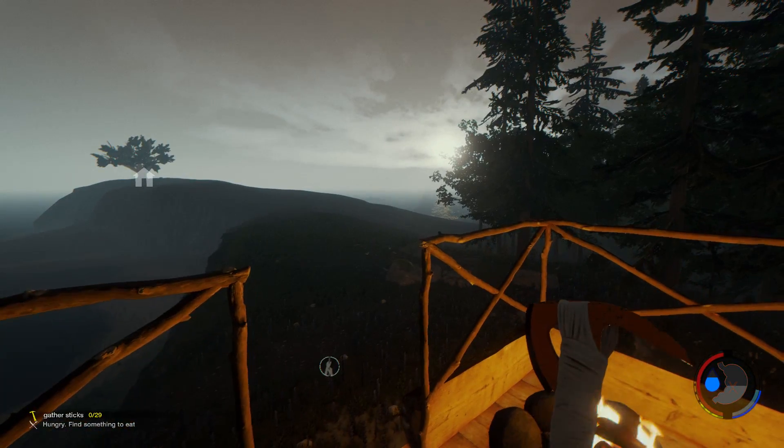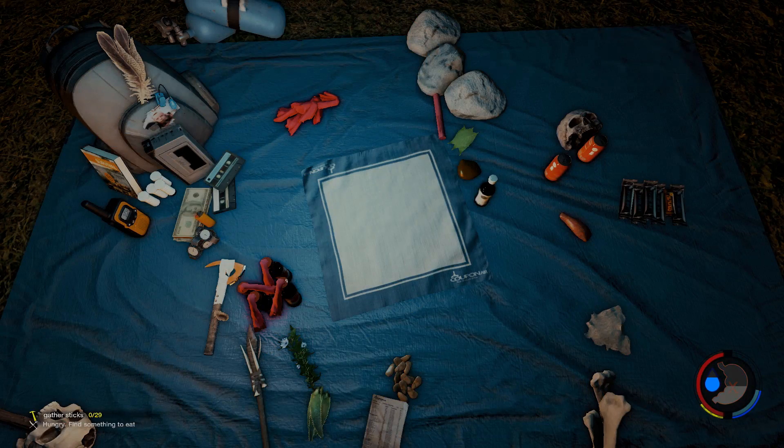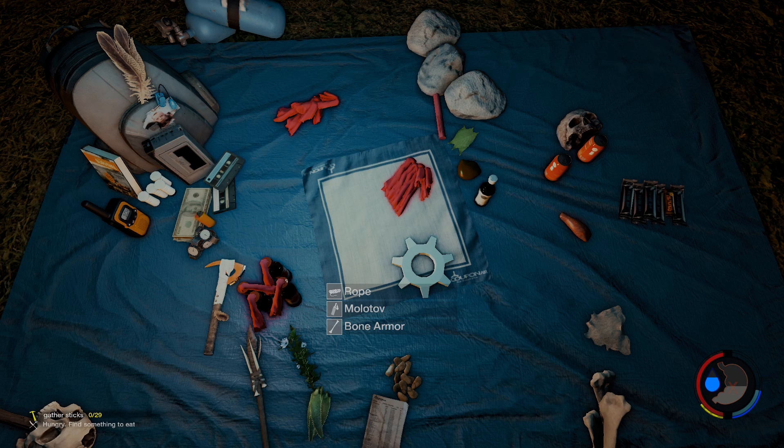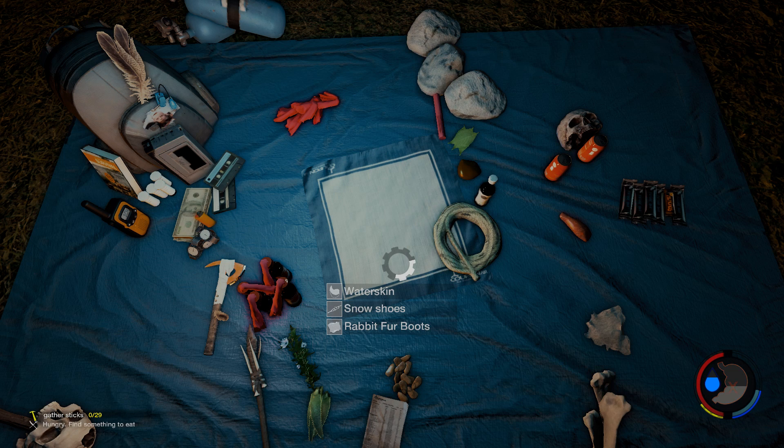Food is probably going to be an issue — or not food, but drink rather. So I think we're going to build another one of the water catchers for sure. We know that we can combine some of this into rope. I don't think I have enough bone armor — I only have three. Alright. I had to sneeze — apologize. What can we do — make a quiver? How do we make a water skin?